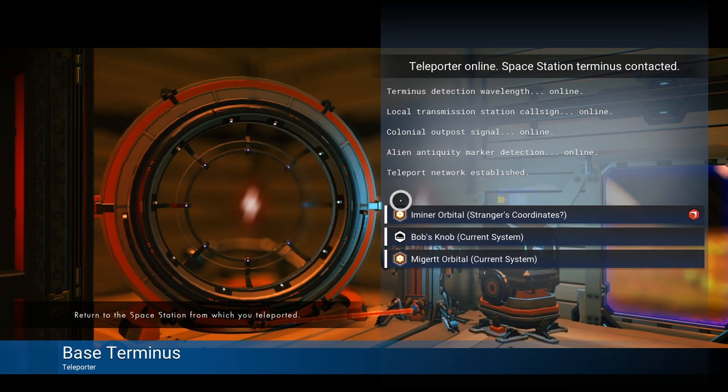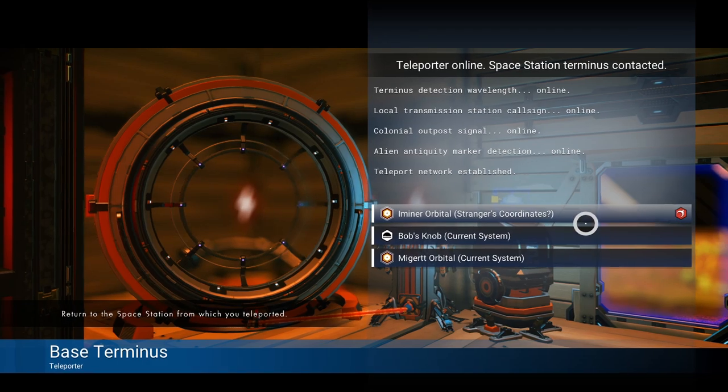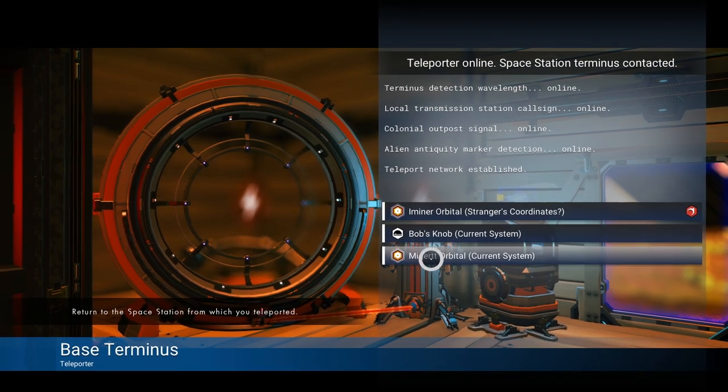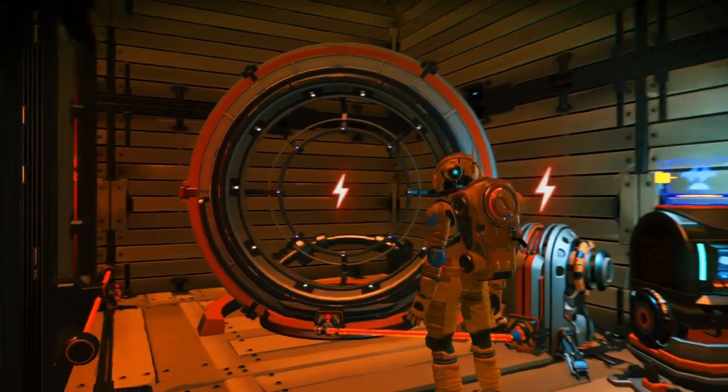Whenever you jump into a portal or your map, it's going to highlight if you need to go to a system because of the mission. This is where I am — Bob's Knob, current system — this is my current space station, and this is where I'm going to go get the stranger's coordinates. I wanted the timer going while I was gone so I can be most efficient with my time, so that's why I came back to build that storage unit and get the base computer clicking for another hour and a half.